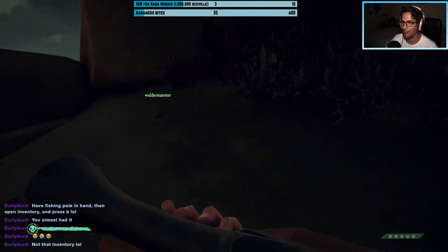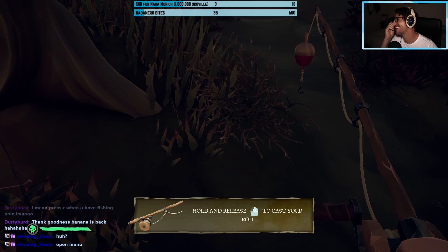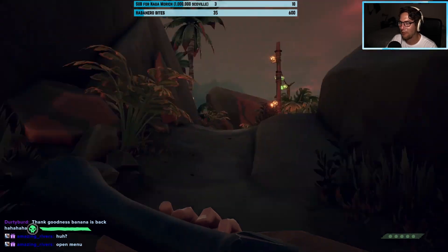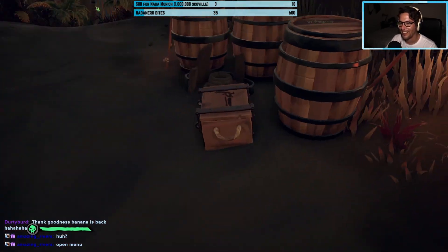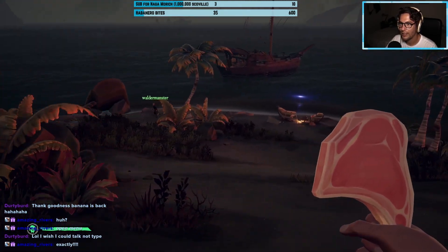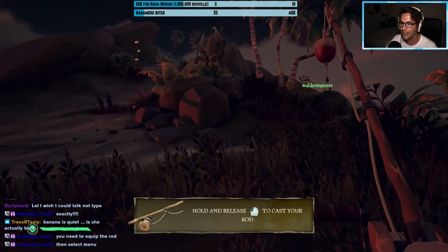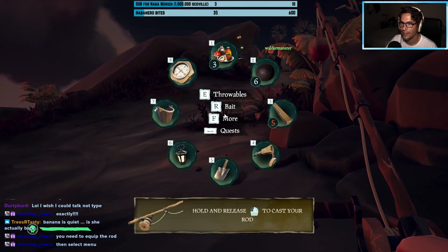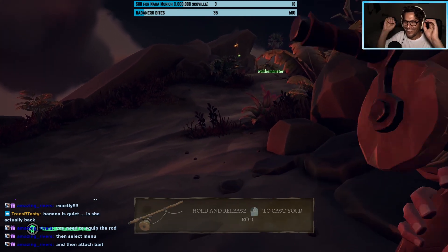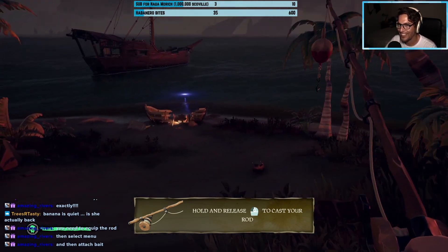Oh no, this guy — we don't have any weapons! I need to quit this right now. Oh my god. How do I place the worm on the fishing thing? You make sure you have worms in your inventory, then take out your fishing pole, pull up your radial wheel, and there should be an option to go to bait — then you select your bait. Wait, did I do it? Yes! Thank you, thank you — that was so complicated, I tried so many different things.